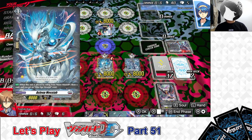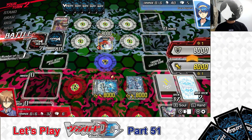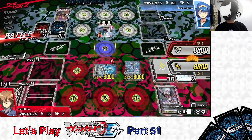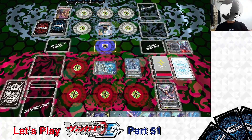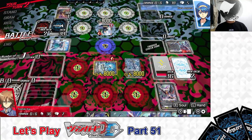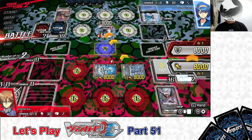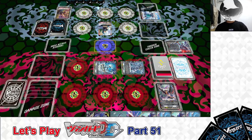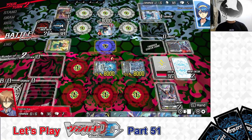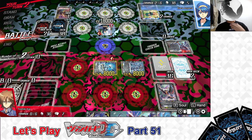Battle phase: Vanguard Asleep Messiah attacks — 8k to 8k, the attack goes through. Drive check: no trigger, drew Arrester Messiah. One damage to the opponent; damage check: no trigger, safe. Sacrifice Messiah attacks — 8k to 8k, the attack goes through. Damage check: Critical Trigger! Trigger effects wasted. That's it for my turn.